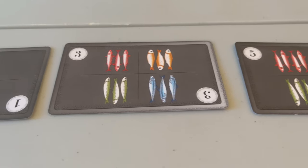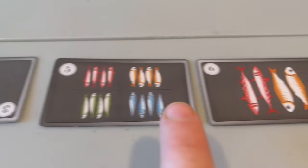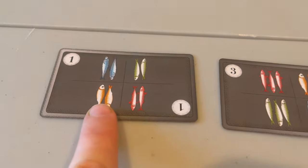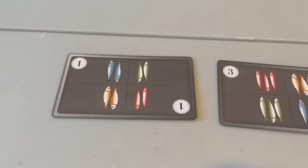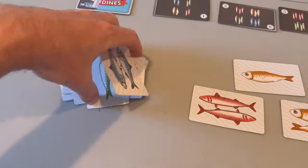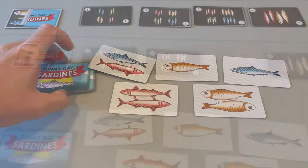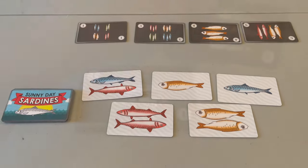If you do the math, the higher point cards have a better payout — turn in four fish for six points, while three-point cards give you three points for three fish, down to the one-point cards, which are flexible but only two fish for one point. Players continue playing. If the sardine deck runs out, you take the discarded cards, shuffle them, and make a new sardine deck. But when the last order card is flipped out, the game ends and points are added up.